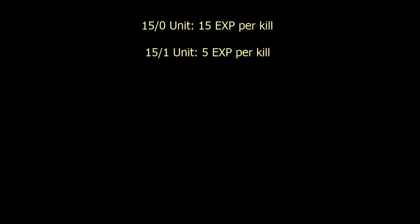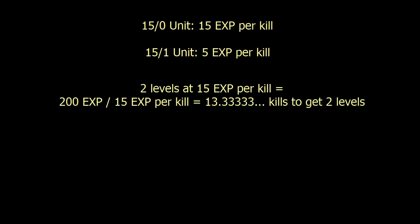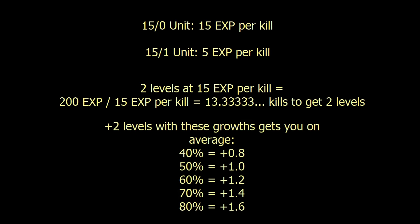Let's say you have a unit that's around level 15 and they gain like 15 HP per kill, or 5 if you were to promote them. So if you want to wait 2 levels to promote them, you'll have to feed them around 14 kills to get them there. With those 2 levels you'll probably not get more than 1 point on all your stats, since most non-HP growths aren't much higher than 50%. You might get lucky, but you also might get unlucky — it's all up to the RNG.